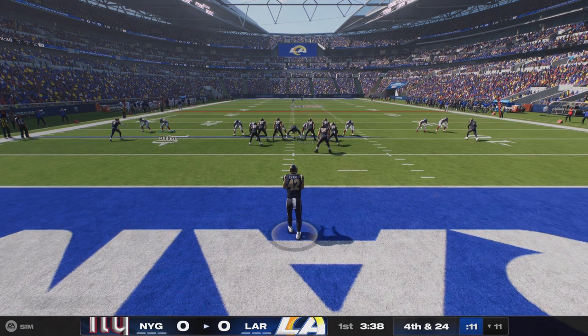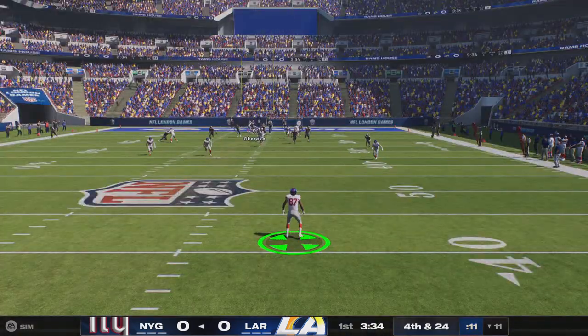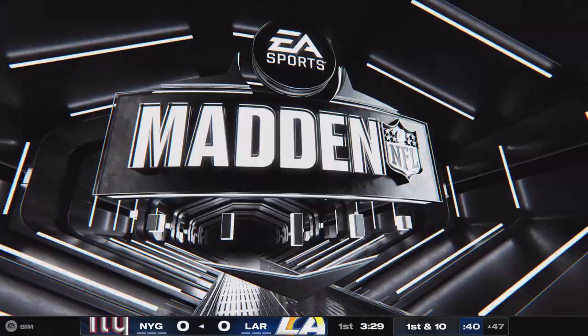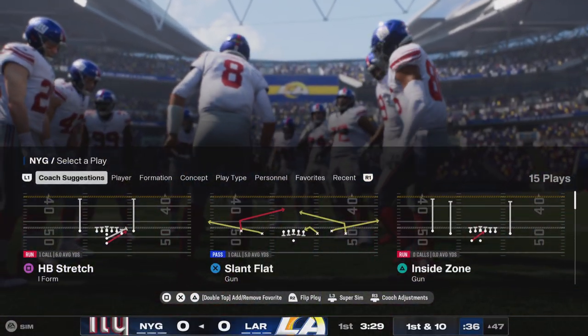So on fourth down, Ethan Evans is on to punt for the Rams. Back deep is Isaiah McKenzie. Taking right around the 44 — a 44-yard punt, return of nine. And the Giants will begin this drive in good shape, first and 10.